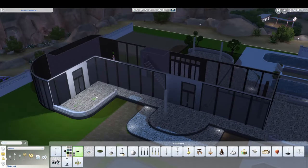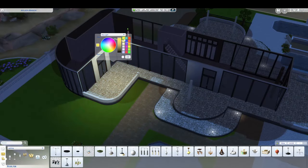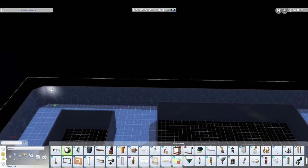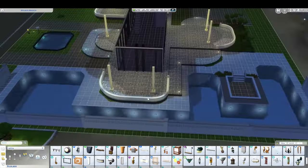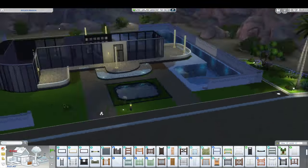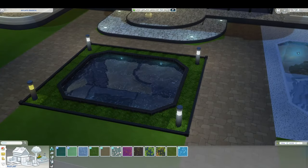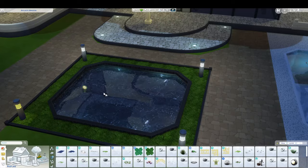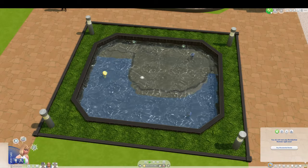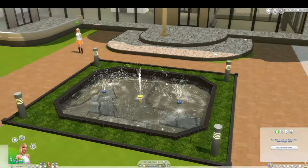Now we're jumping into some lighting. I really love lighting in The Sims 4 — I think it can really transform your build. I spent quite a bit of time going through and adding lights in various spots to make it pop. In the pool, I put all the lights through and then you can use the function to change the room and change them all at once. I'm doing that in build mode using the 'Build by Build' mod, which gives you some extra functions that are quite handy.